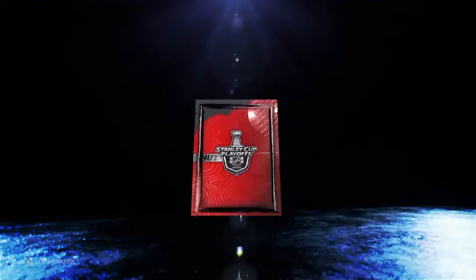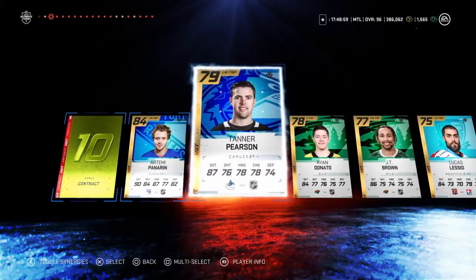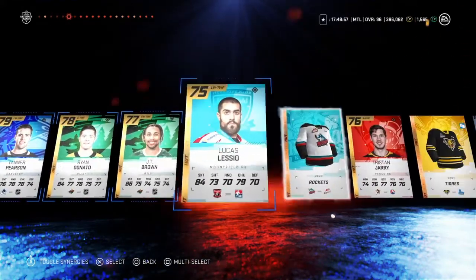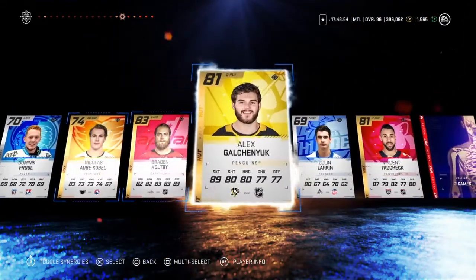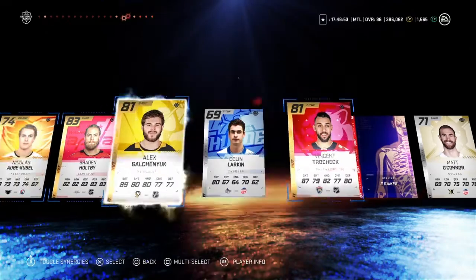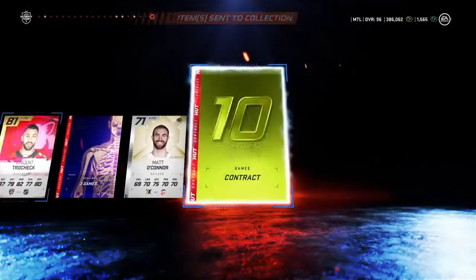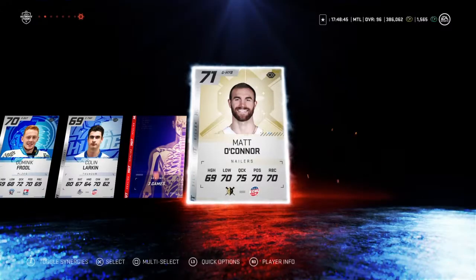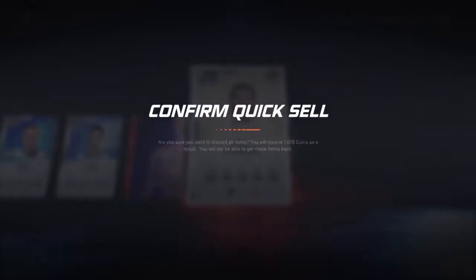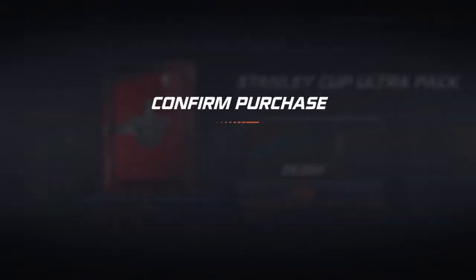94 Panarin! And I pulled his Team of the Week too — he has a Team of the Week card out. Tristan Jarry, Brayden Holpe, Galchenyuk — I forgot Galchenyuk doesn't play on Pittsburgh anymore, he plays on Minnesota. Let's continue on with the packs.